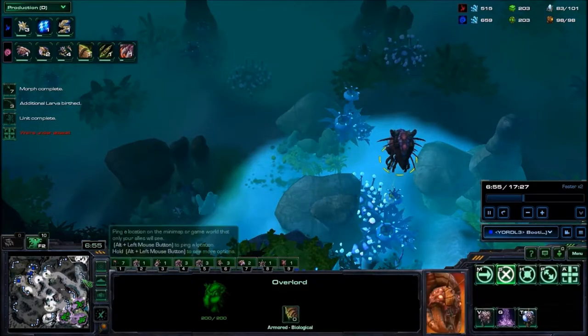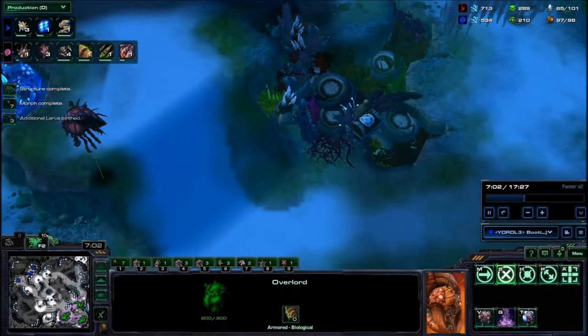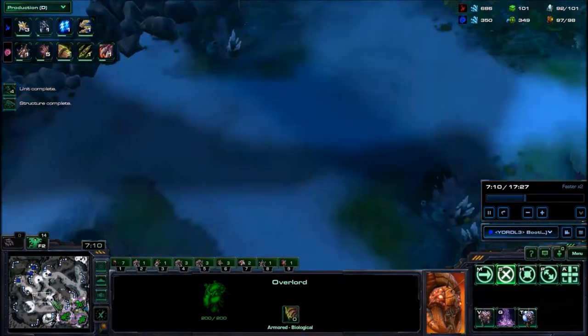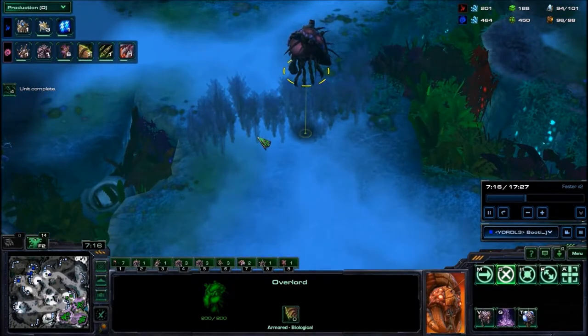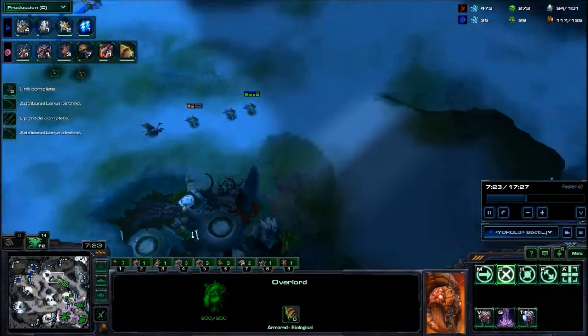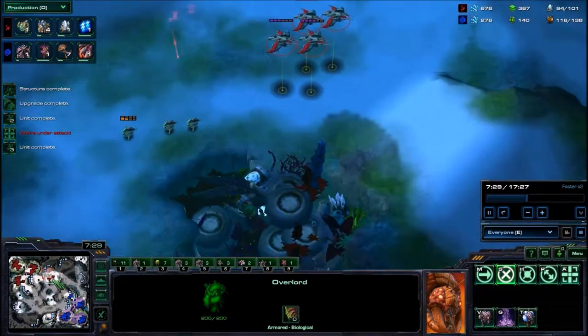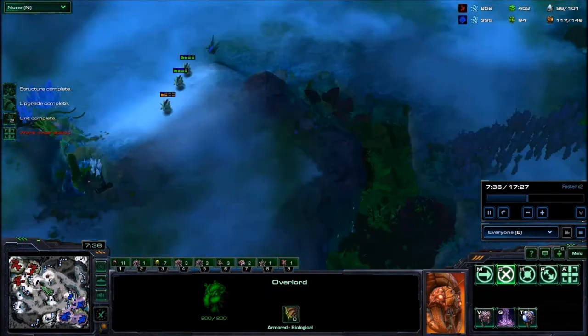One important thing: as soon as you see the Phoenix, I have a lot of Overlords out on the map and I shouldn't. I really shouldn't — these guys are just begging to die, then I'll get supply blocked and it'll slow me down. What the fuck? That mist rally though — that's really funny.